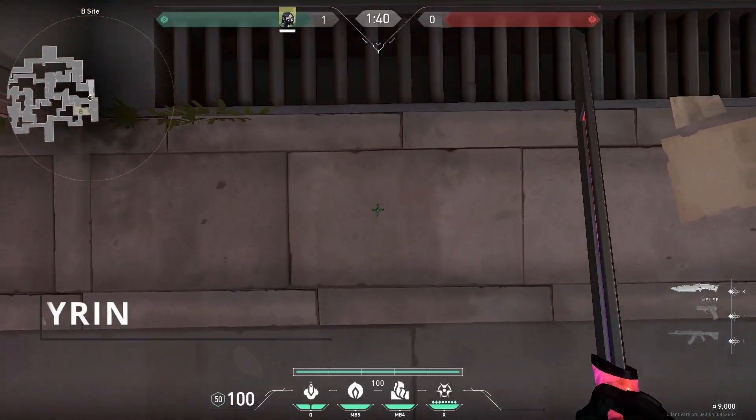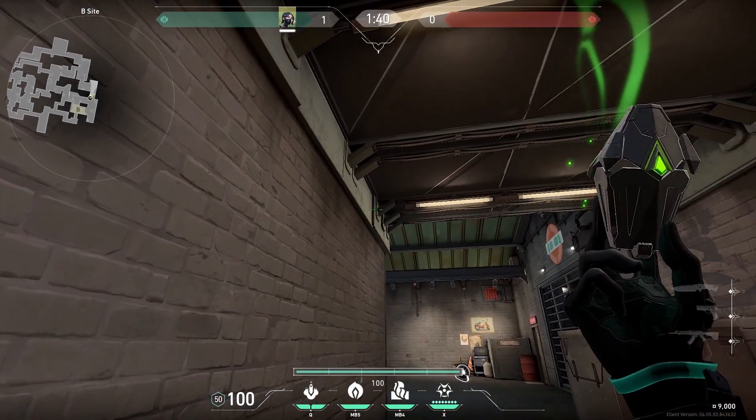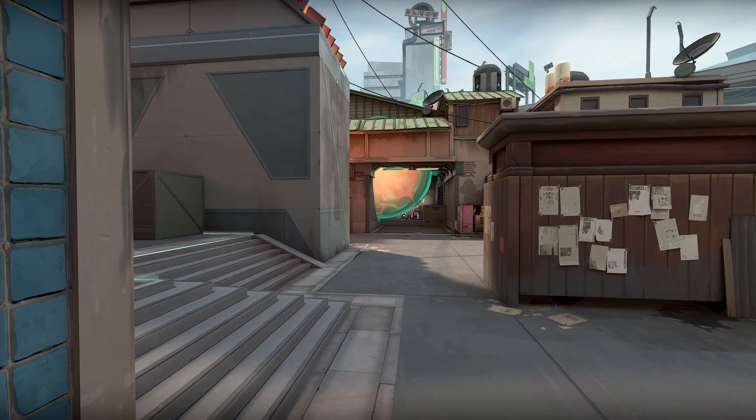For the first lineup, stand in the middle of this line, then aim at the corner of this bracket, throw the smoke and this will create a perfect one way for B.